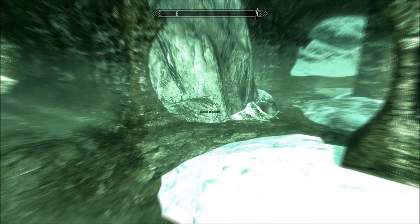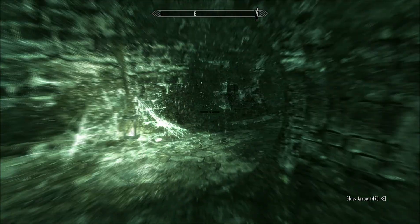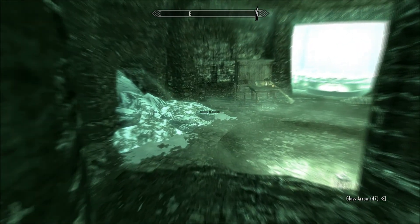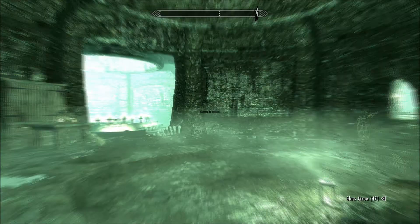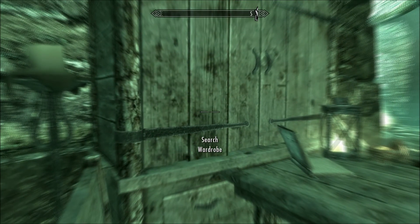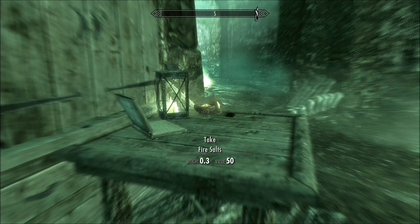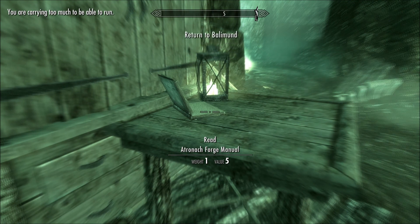Salt. I killed a jogger when I was down here. Fire assaults — oh, a Ruby! Atronach Forge Manual — awesome.